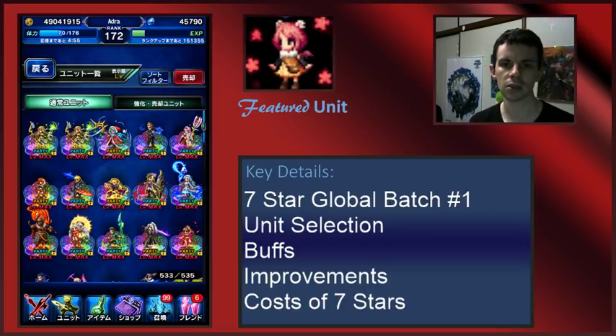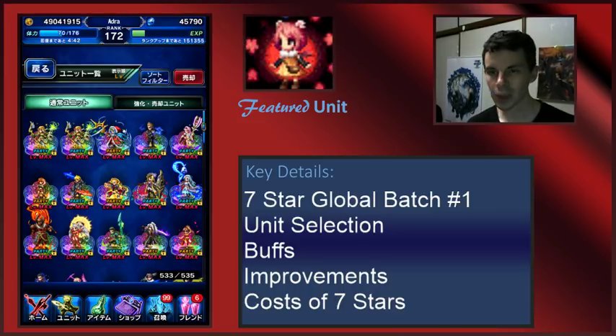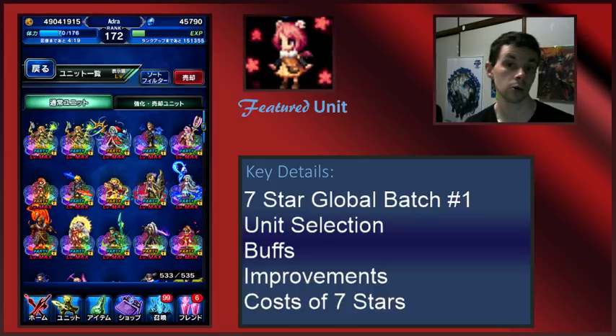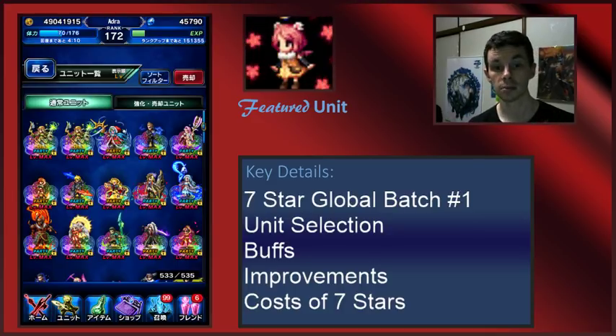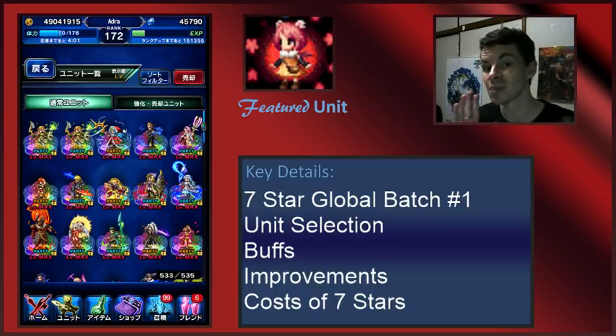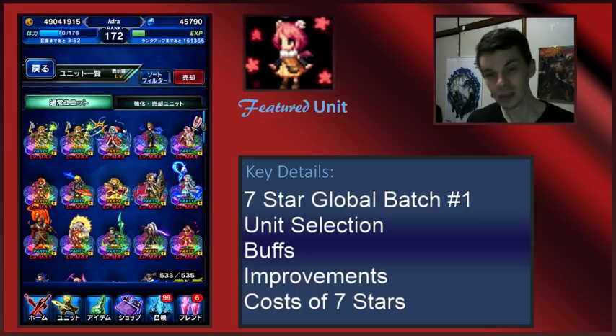I want to quickly go over each of the units, because some of them are really good value and some really not so much. Here's the important piece of news: my impressions are going to be slightly different from the global version because the global version will have some tweaks to the characters. Tweaks do not mean major kit enhancements or major kit overhauls — I read tweaks as being essentially very small changes to the seven star forms, not a complete rework. I don't expect this to be majorly different from the JP side. Also, I'm not going to talk about Olive because we don't have her on the JP side, so it's hard to say whether her seven star will be any good — but out of any unit on the list, she could be the most exciting.